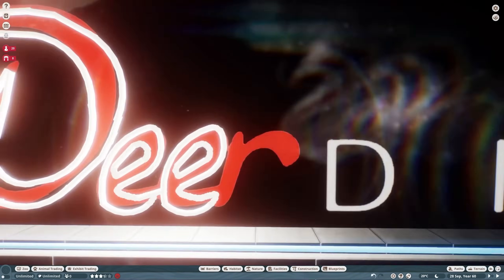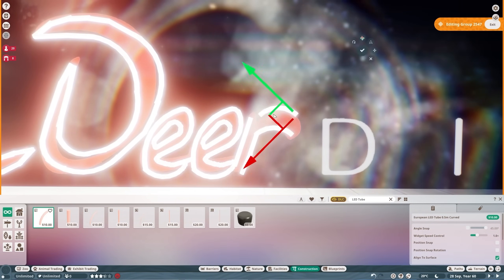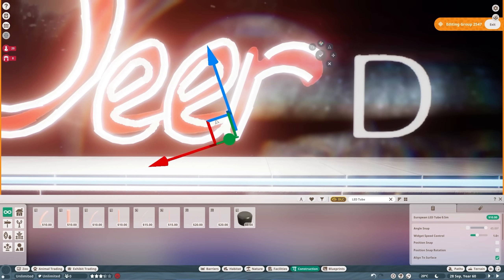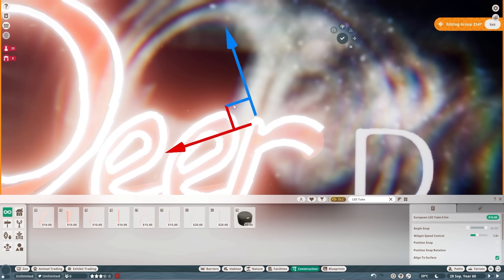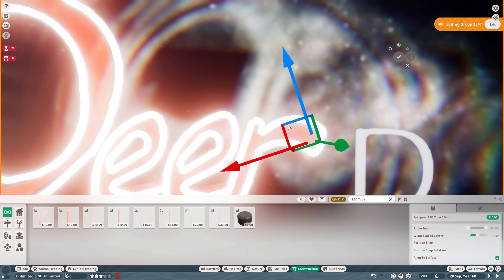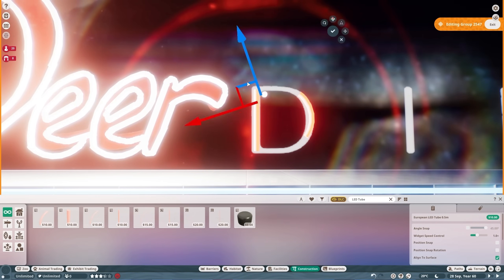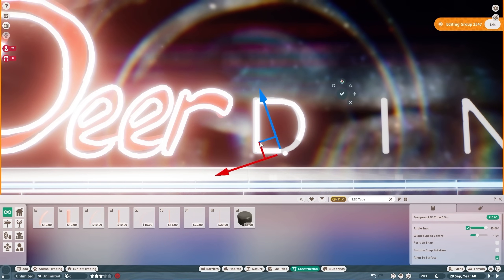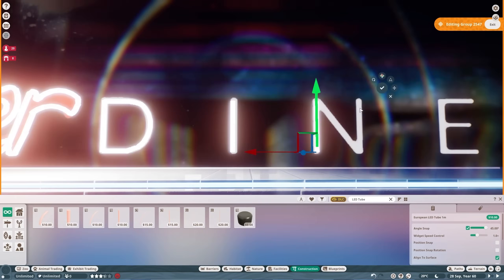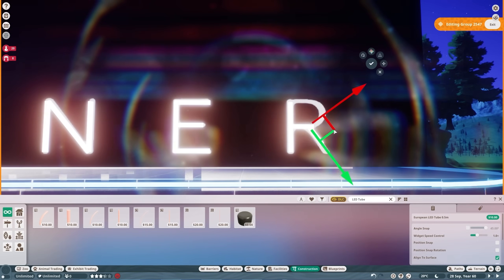That works really well. The problem is the game cannot handle too many lights — as soon as you get to too many lights, the game starts to really freak out. I don't know when I'm first going to notice it, probably not until I finish the sign. We're going to do some more LED signing on the inside too. You can already see those little squares popping up, flashing on the screen — black squares under the sign. Already causing problems.